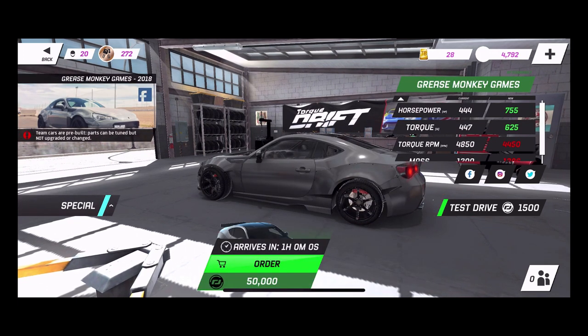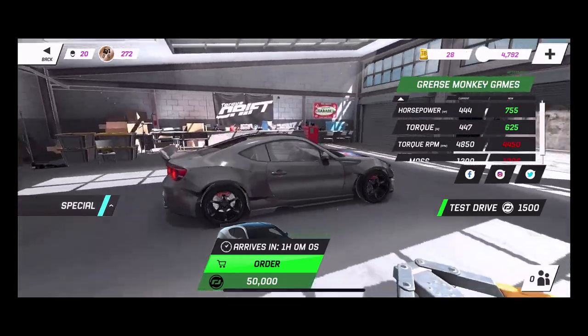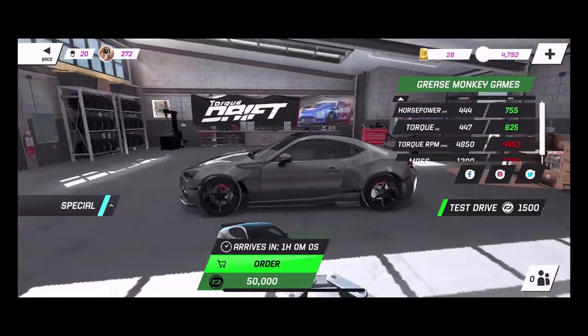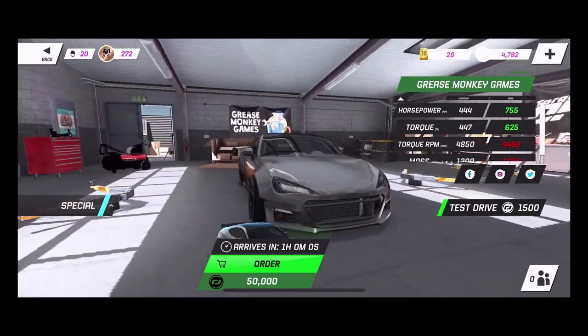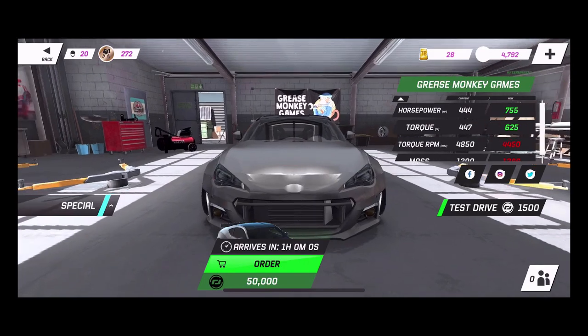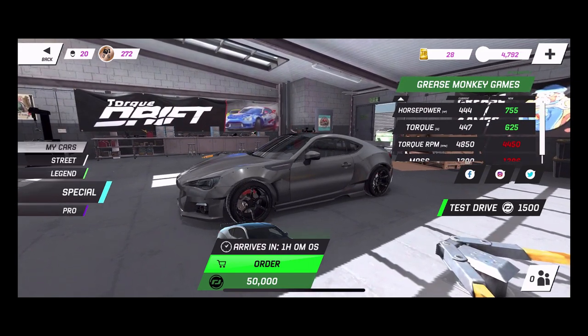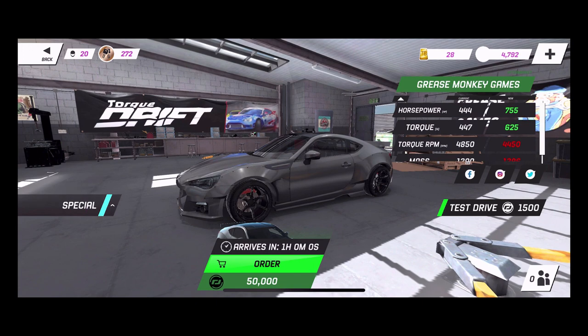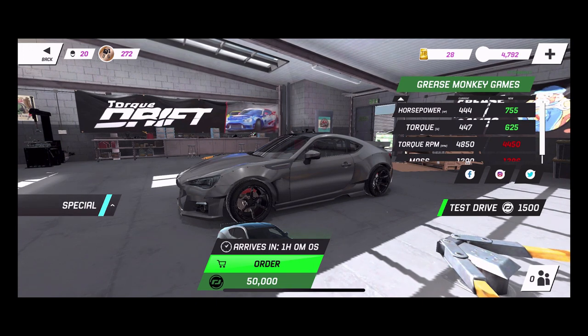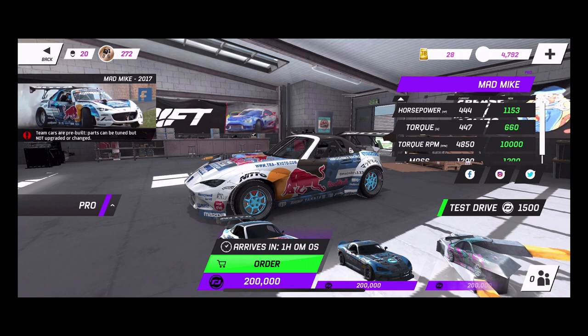The specials section has the Gas Monkey Games 2018 BRZ - this car is highly powered at 755 horsepower, full wide body, and it looks like there are some Veilside seats in there. There was another special car, a G35 with Slap Train logo on it, but it's no longer available - I don't know if they just took it off. Then you also have the pro cars - you can buy or win the pro cars in those crates. I won three cars: another S15 which it didn't give me since I already had it, the MX5, and the BRZ.